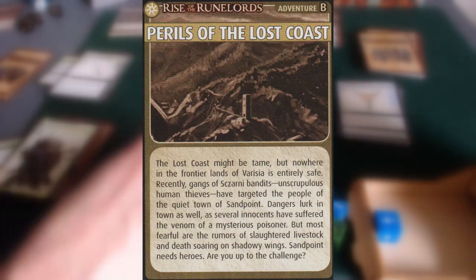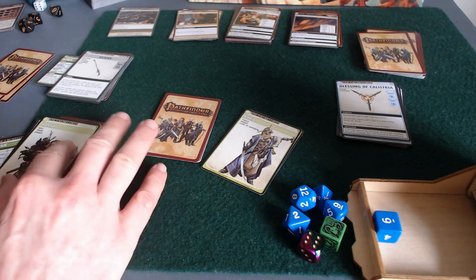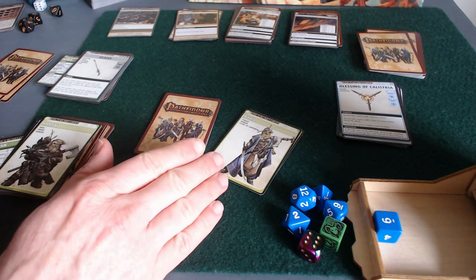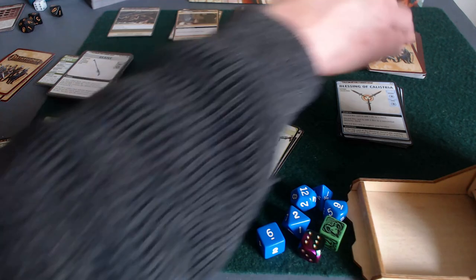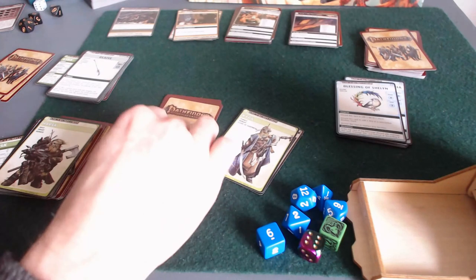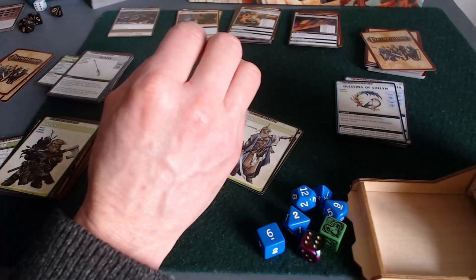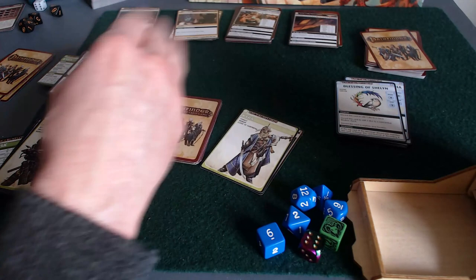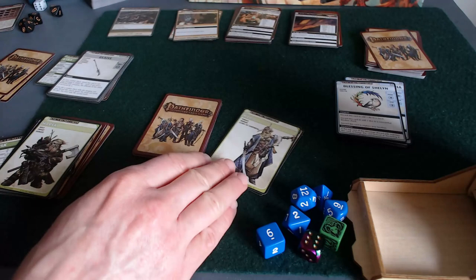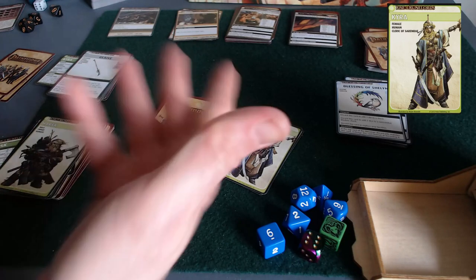Kira is all alone in the general store. Harsk has just closed the city gates, and we need to flip over a timer card. I feel good about the timer deck because Harsk closed the city gates before the deck was depleted, so we've got about six turns back, as it were — six turns we don't have to flip a timer for.